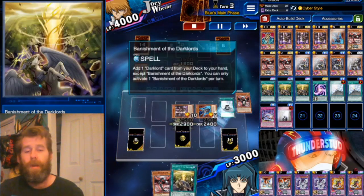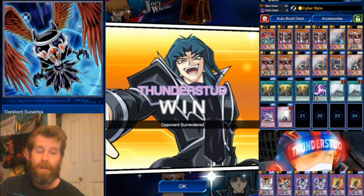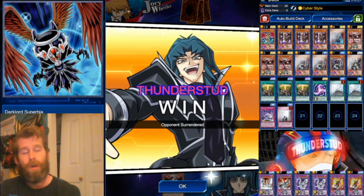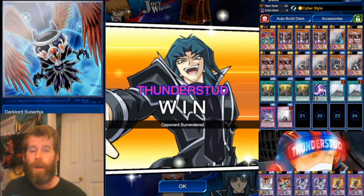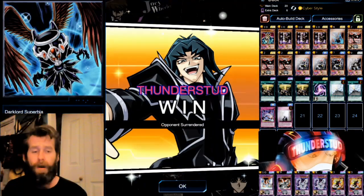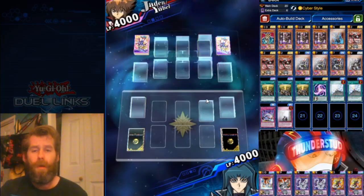All we have to do is Desire around this Window — and we have a Desire right here. We summon our Superbia; Superbia had nothing to chain to. Then we get to use Banishment to search our Desire, then normal summon our Dark Core to search Cyber Load Fusion from the graveyard. We could bring out our Rampage Dragon — all sorts of great plays ahead — but our opponent scoops. Great duel.